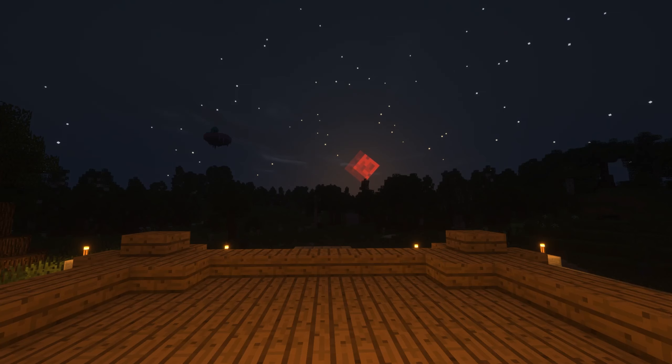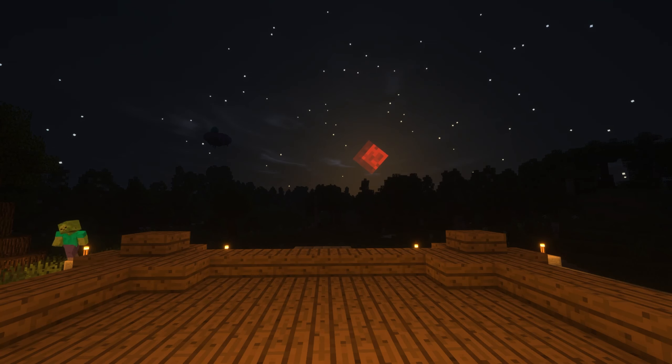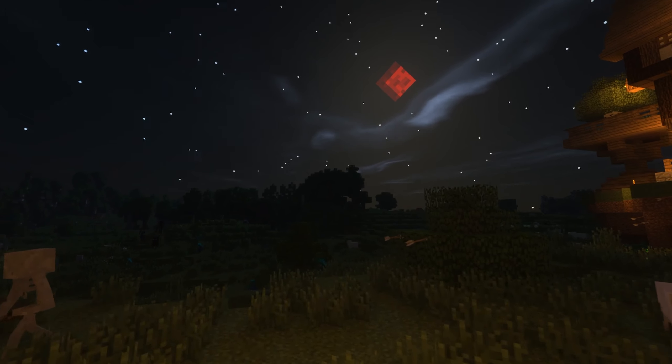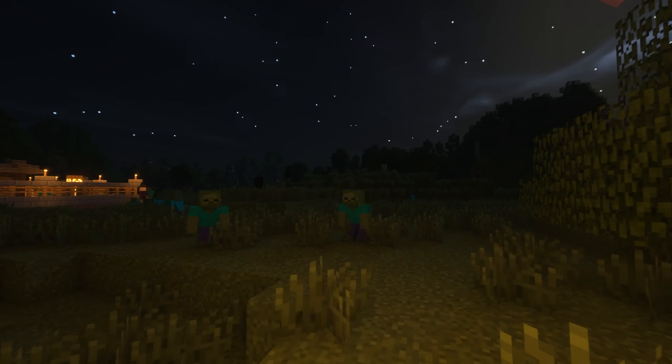To add more of a challenge during the night, add the Blood Moons mod to Minecraft. These are rare events which have around a 5 percent chance of spawning by default, and will make the moon red for one night. When that happens, larger amounts of mobs will spawn and they'll be much closer to the player. You can change the chances for a Blood Moon to spawn by editing the configuration files.